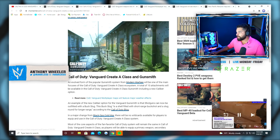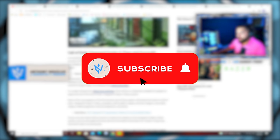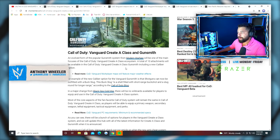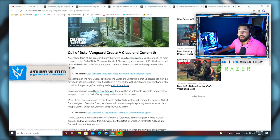I watched the reveal just like all of you did, but you always have to go back and read to be sure what they were saying. An evolved form of the popular Gunsmith system from Modern Warfare will be one of the main focuses in Call of Duty Vanguard's Creative Class ecosystem. A total of 10 attachments will be available for the Vanguard Creative Class Gunsmith, including a new caliber option. This is absolutely wild news — 10 attachments is a lot and can make things very confusing.